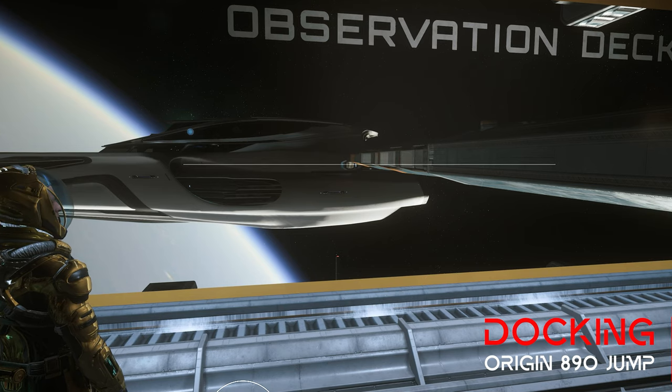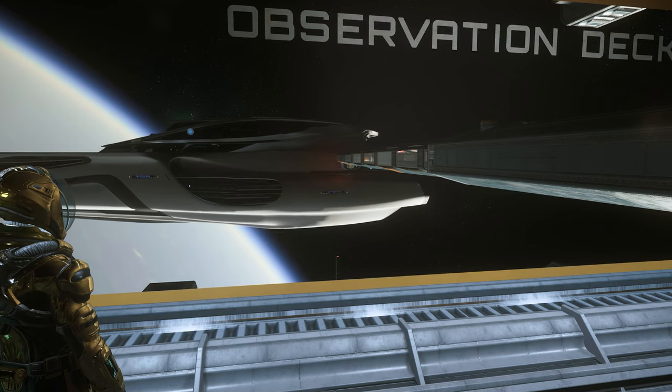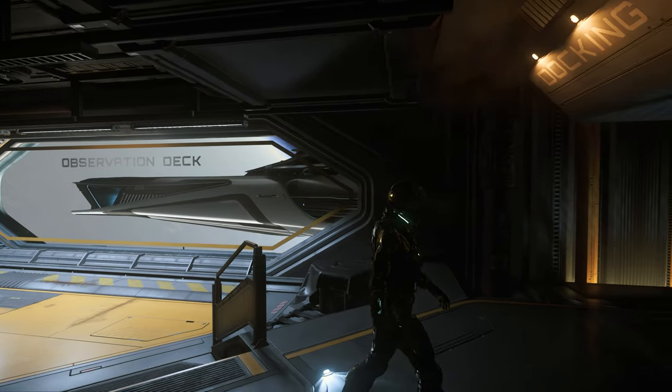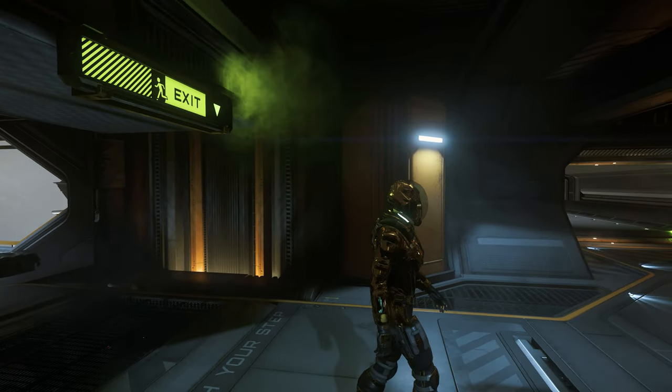With the new docking feature at stations, it is now possible to spawn the Aegis Hammerhead as well as the Origin 890 Jump at space stations. It is no longer necessary to spawn them on the spaceports on the planets. However, spawning on space stations is limited to the stations in orbit around the main planets.